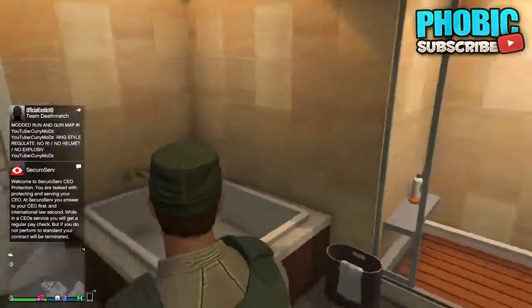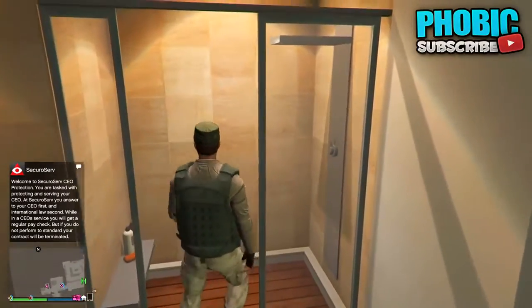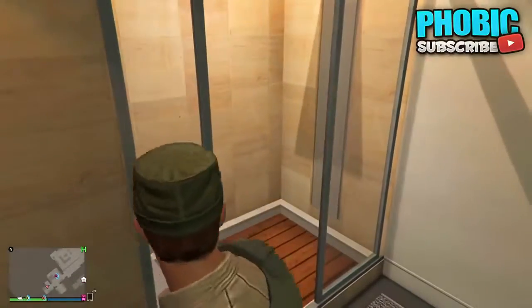Then you want him to hover over where it says he can dismiss you. Once he's hovering over that, go over to your bathroom. Once you're in your bathroom, go over here so that it'll let you shower.